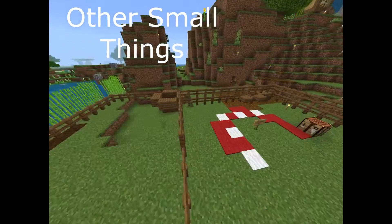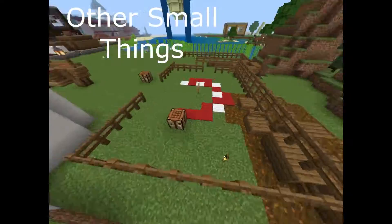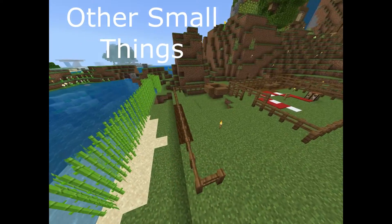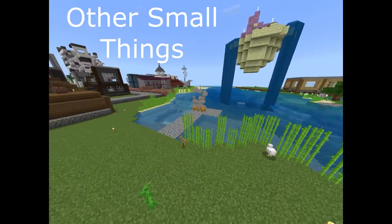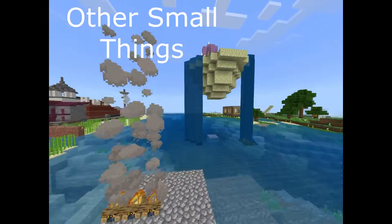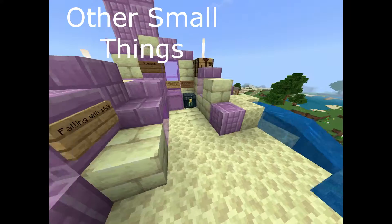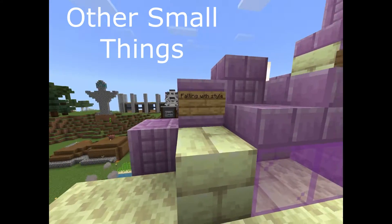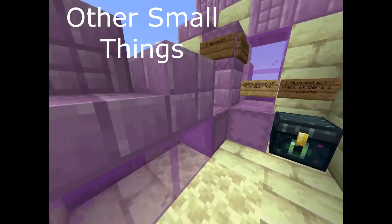Over here we have our area reserved for events in case we want to do a realm event or something. There's a fishing dock right here. And we have the firework shop called 'Falling with Style' with all the products on a very nice and themed floating island.